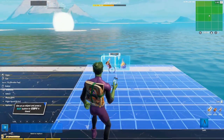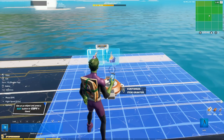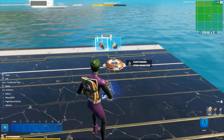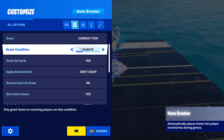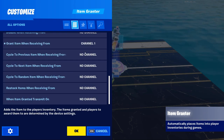Now we need to set up how the player actually gets the item once they craft it, so grab out an item grantor. Drop some stink bombs into it, then go into the settings. The first thing to do is set "on grant action" to "keep all" — if you don't, players will lose all of their items except for whatever you grant them. Then go to the bottom and set "grant item when receiving from channel 1."